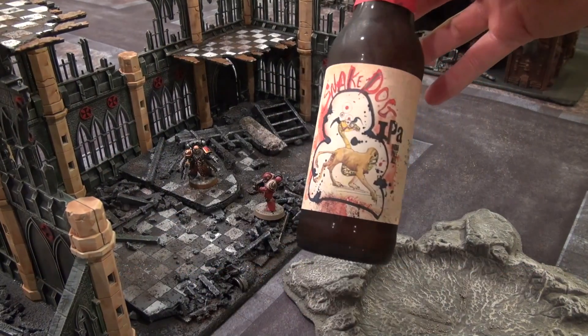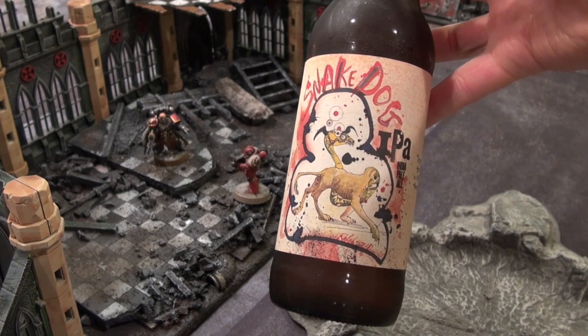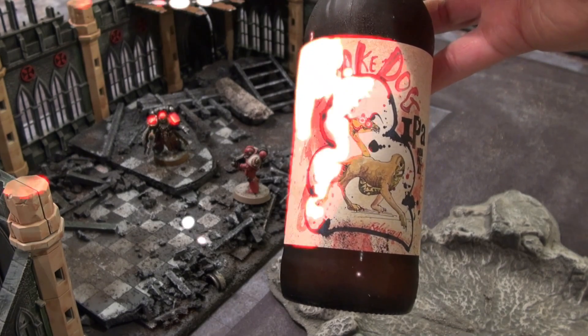Today's beer is Snake Dog IPA from Flying Dog Brewery in Frederick, Maryland. Check it out, guys — they're awesome. Great IPA. And remember, please drink responsibly.